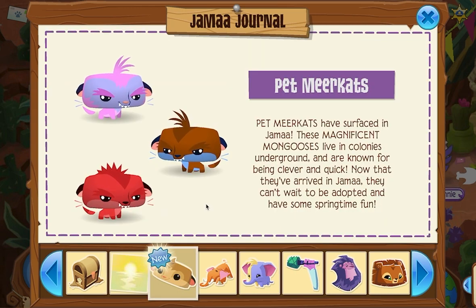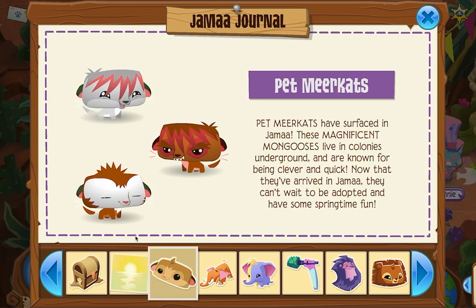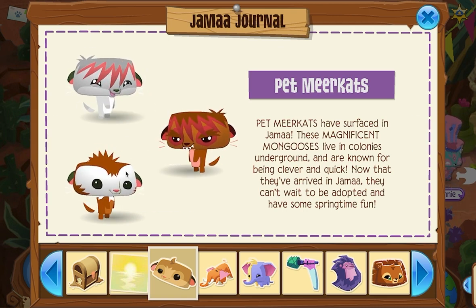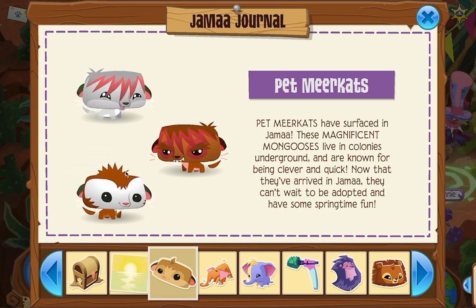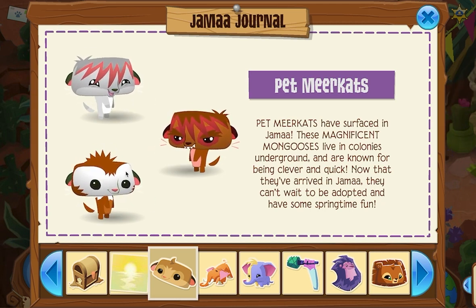Next, we have Pet Meerkats. Oh my god, we have a - wait, do we like change? Oh, we do! I actually really like when they do that. You're so cute! Pet Meerkats have surfaced in Jamaa. These magnificent mongooses live in colonies underground and are known for being clever and quick. Now that they've arrived in Jamaa, they can't wait to be adopted and have some springtime fun.